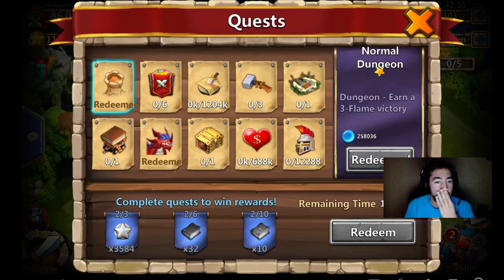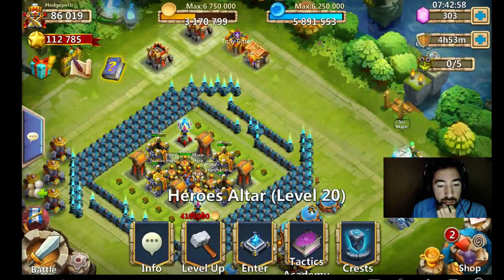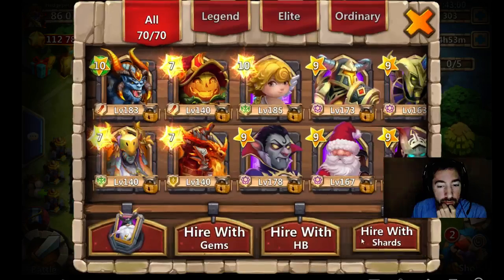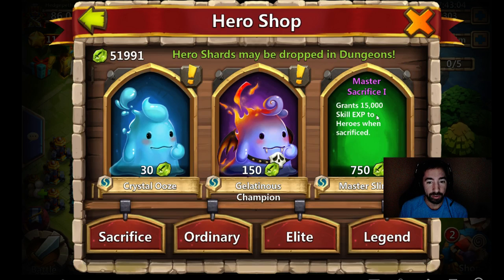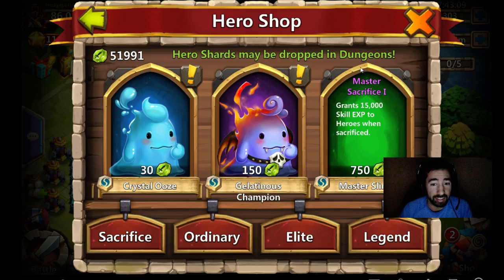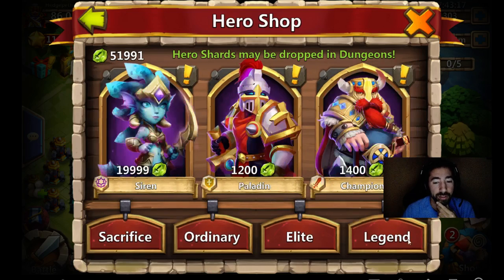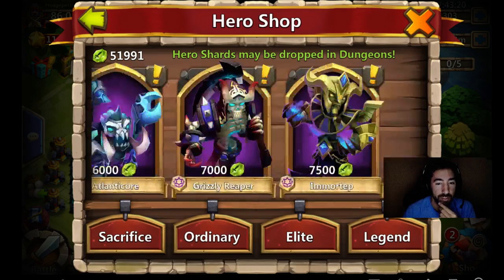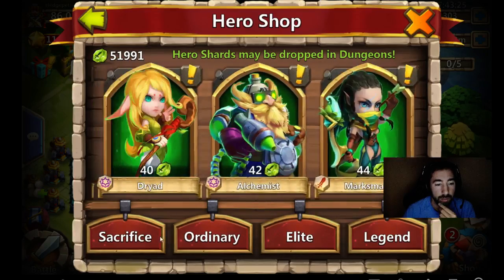What else did they add? Master slimes can now be hired. Let's take a look at the master slimes being hired. Grants 15,000 skill XP to heroes! This thing looks ugly — they need to not make it green, make it like red or something. That's pretty cool though. Siren still calls away to me shards. They didn't add anything else you can buy.